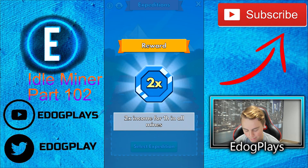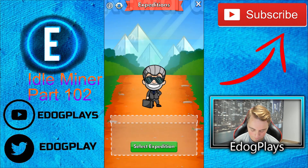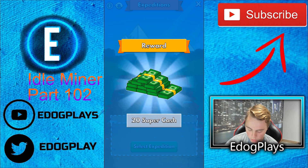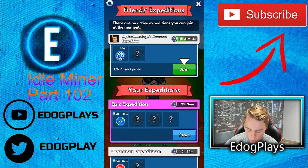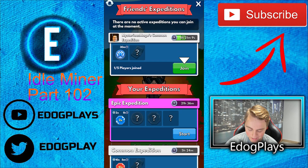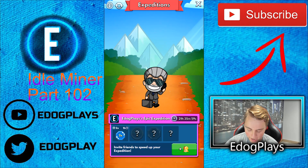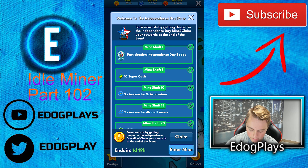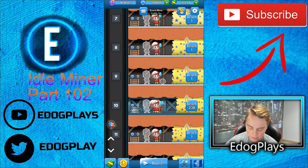Epic expedition: 20 times income for 5 minutes in all mines, 2 times income for 1 hour in all mines, 30 million instacash item, 20 super cash — epic expedition. I'm not going to join a common expedition when we have an epic, so let's go ahead and start that. We can't invite anybody, but let's go and see how much money that gave us.